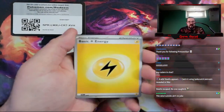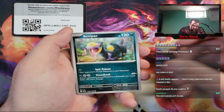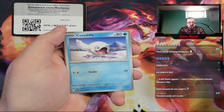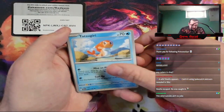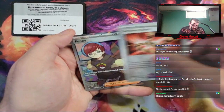We got a basic electric energy, Flittle, Seviper, Hound Hour, Cetotal, Pavilion, Dash Bun, Tatsugiri, Toad School, Reverse, Defiance Band Reverse,